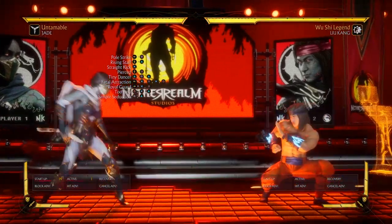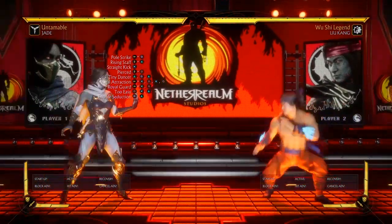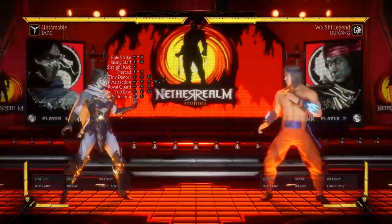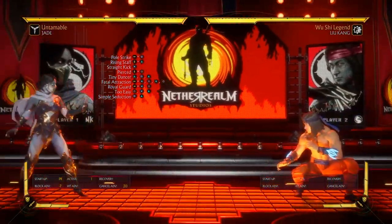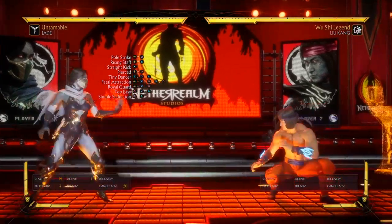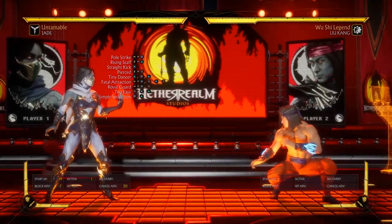I want to try Simple Seduction — that looks pretty cool to a back dash, and it already comes with a lot of range. That's another good one, I just discovered this one as a better option. I usually use it to cancel into something. They gotta respect that like crazy. And for it to be minus seven from a decent range like this, it automatically resets neutral. You can just walk back and be full screen — that's pretty cool.